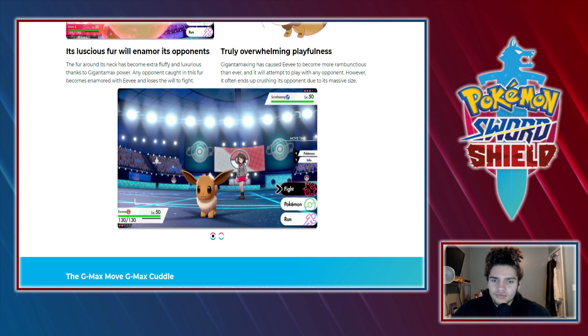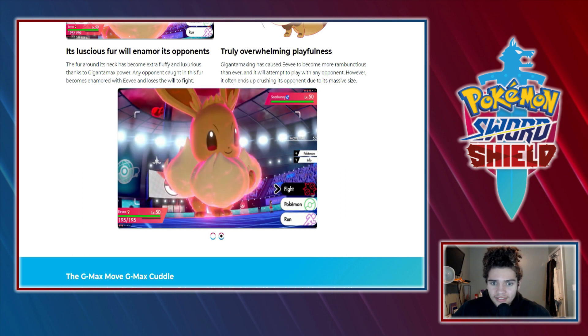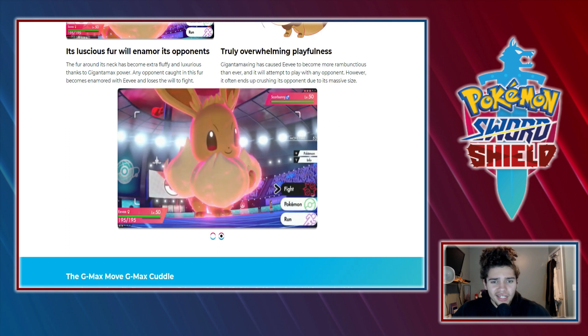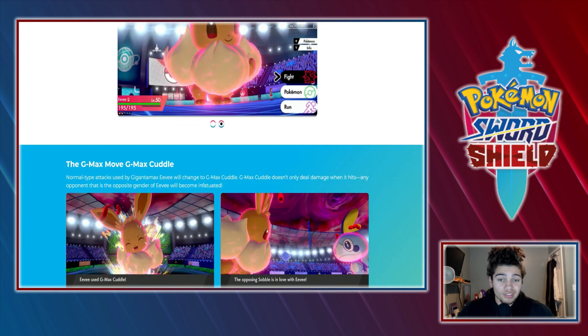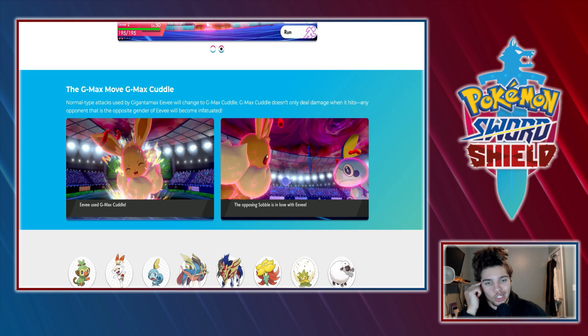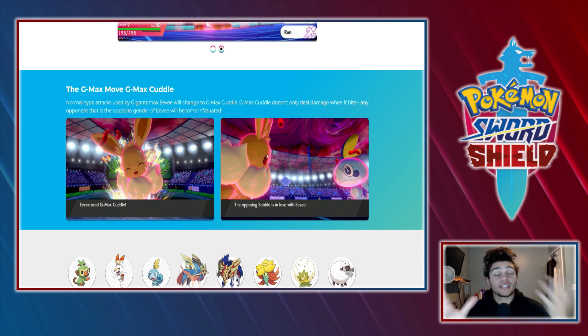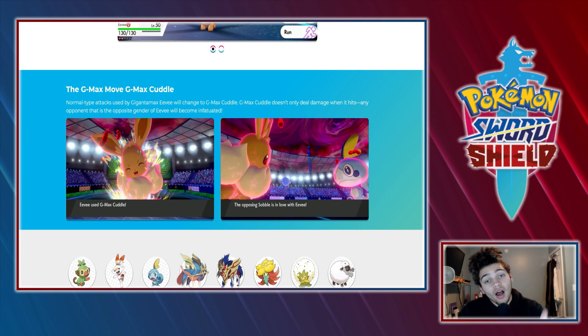I just realized the Gigantamax form gains HP, which is interesting — it went from 130 to 195, which is a significant boost. It gets G-Max Cuddle, which deals damage but guarantees that the opposite gender of the Eevee will become infatuated. It's kind of like Cute Charm, but instead of waiting to get hit you deal the damage and boom — you are in love if you are the opposite gender.